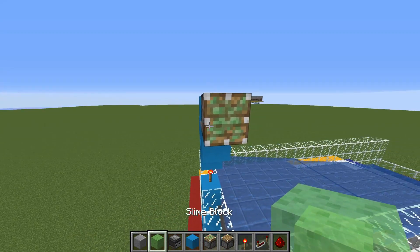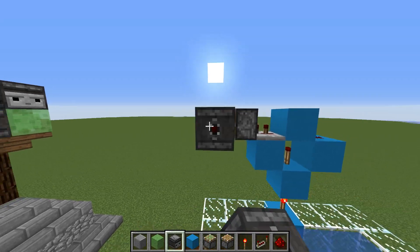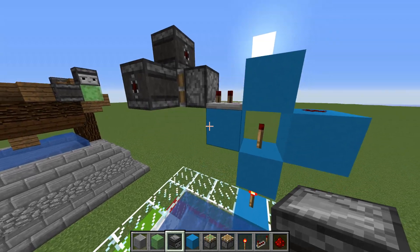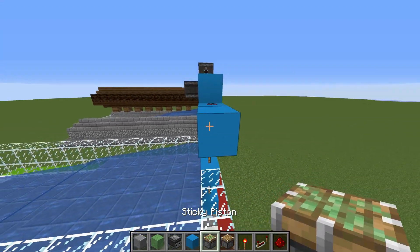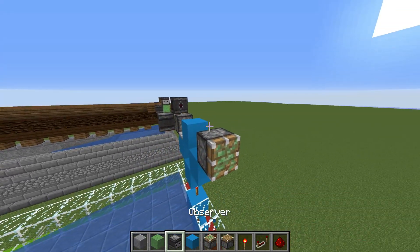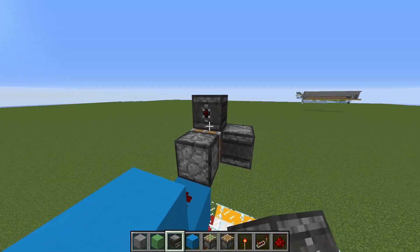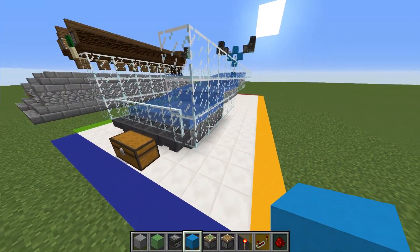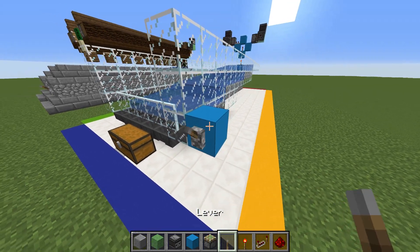Place a sticky piston right in the front with a slime block and an observer block on the front of it going outwards, and one on top so it can activate that piston. Then repeat that same identical design on the other side — add your sticky piston with a slime block and observer block in the same formation.